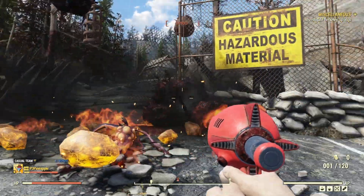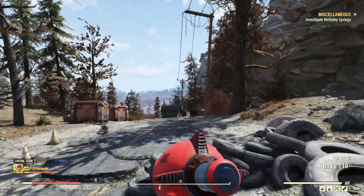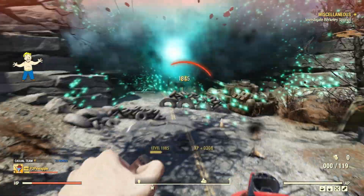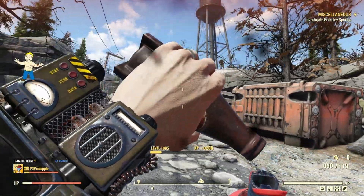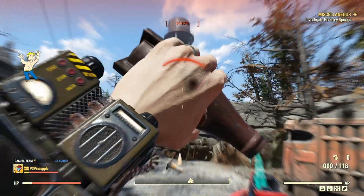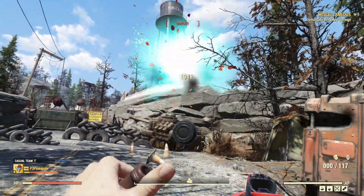To clear things up, and from an extensive amount of testing, the weapon itself is not a pistol. So the likes of the Gunslinger perk cards will not work with this weapon to boost its damage. You can also forget about the Tinkiller perk card for the very same reason, because it's not a pistol or a rifle. The weapon itself is more like a mini Fatman launcher, so in terms of perk cards, you need to be looking more at perks aimed at launchers.